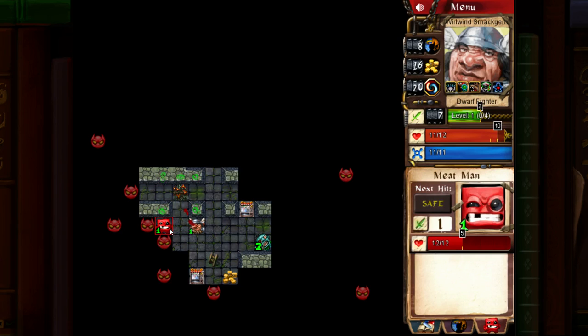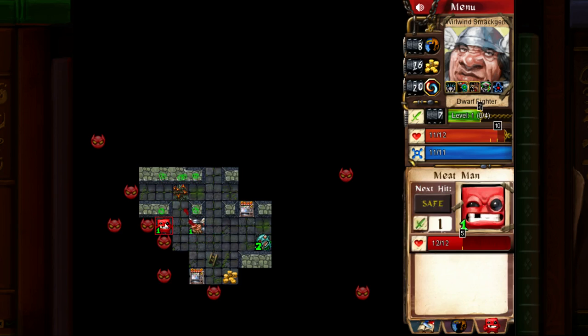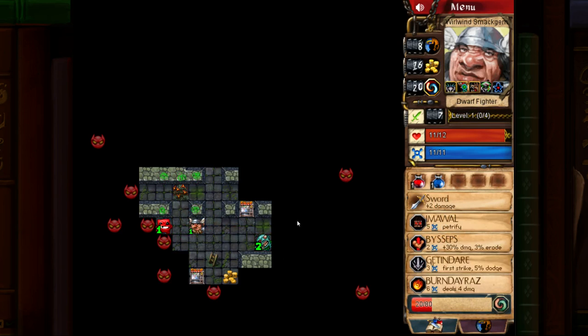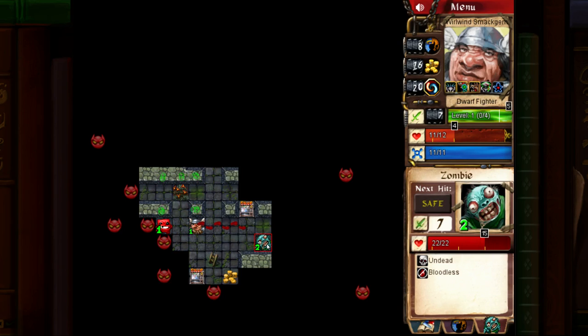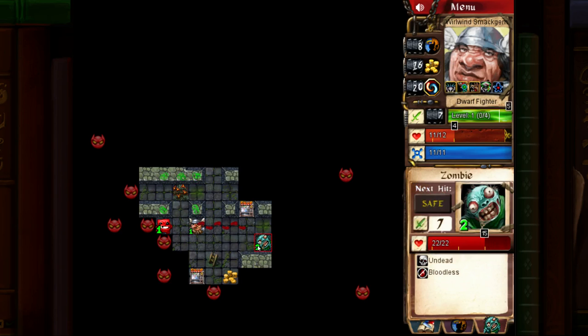The way experience gain works: if you kill an enemy that's equal level, you gain 1 experience; if they're lower level, you gain their level in experience. For example, if we kill this guy, we'll gain 1 experience — but because we've got the learning buff, we'd actually gain 2. If we killed that higher-level guy, we'd gain 5 experience — because he's level 2 times 2 equals 4, plus 1 from the learning buff equals 5. Now he'd be pretty hard to kill, though.